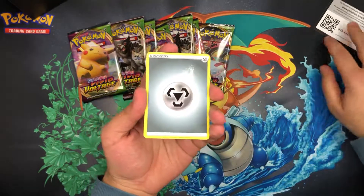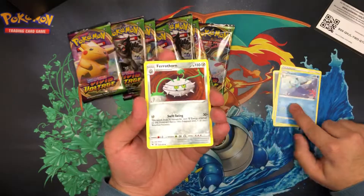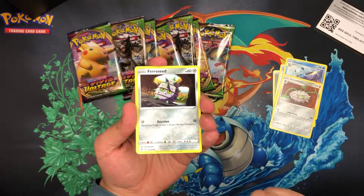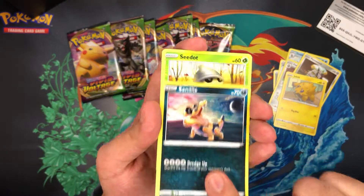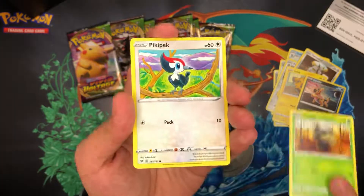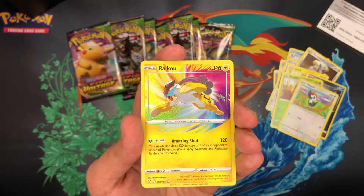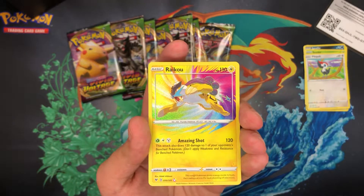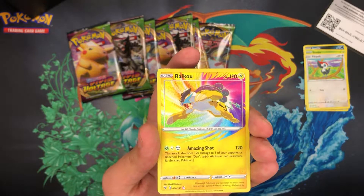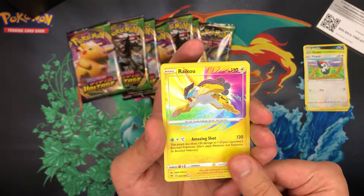Metal Energy, Moo Moo Milk, Dunsparce, a Furret, Furret seed, a Joltik, a Sandile, a Seedot, a Pikipek. Amazing Rare Raichu — first pack! Look at that. This is my fourth Raichu now, actually.